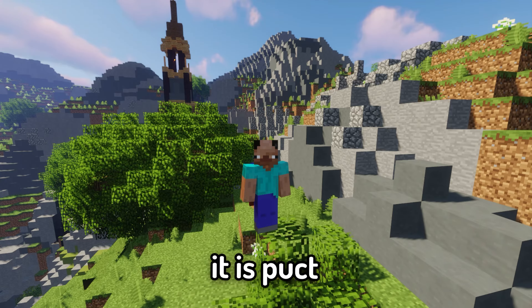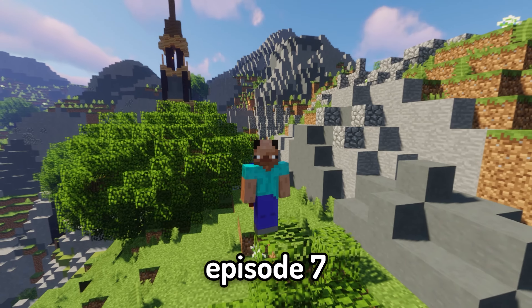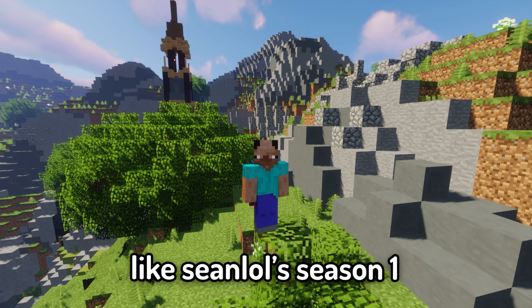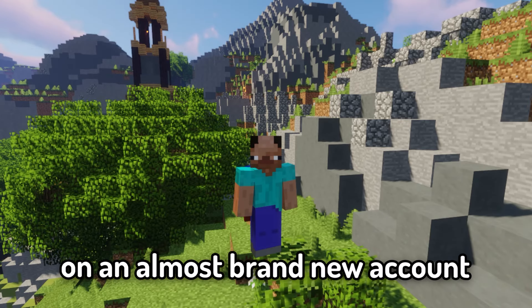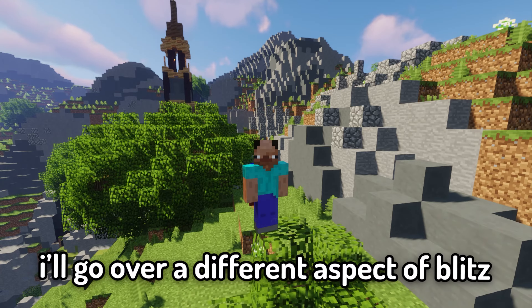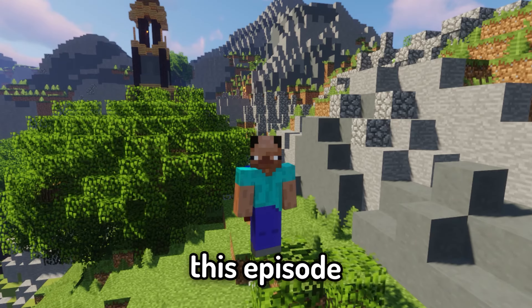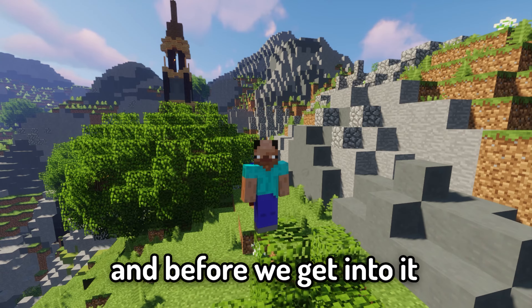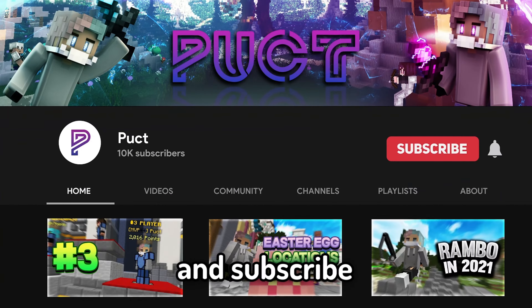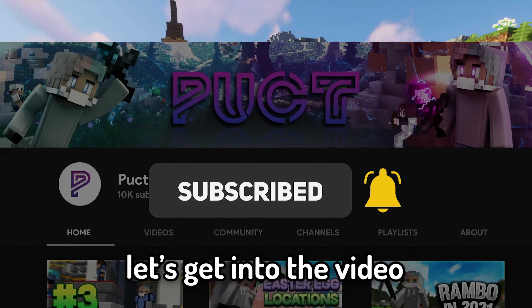What's up guys, it is Pucked back at it. Today's video is How To Get Into Blitz Season 2, Episode 7. In the series, like Sean Lowe's Season 1, I'm going to grind a level 10 from scratch on an almost brand new account. Each episode I will go over different aspects of blitz such as kits, kill effects, game sense, blitz stars, and more. This episode I'll be discussing pre-deathmatch game sense. Be sure to leave a like and subscribe if you enjoy, as it helps me out a lot — and yeah, let's get into the video.